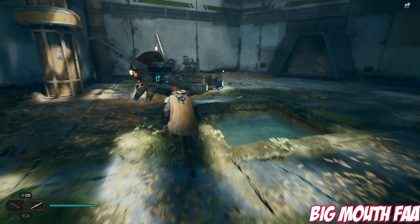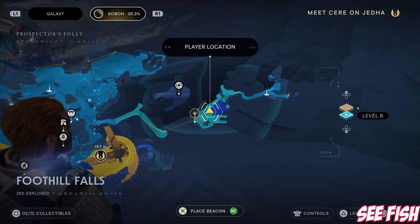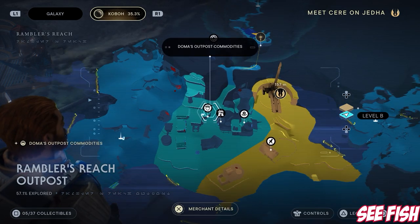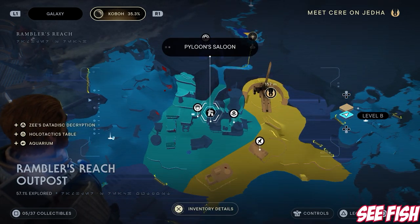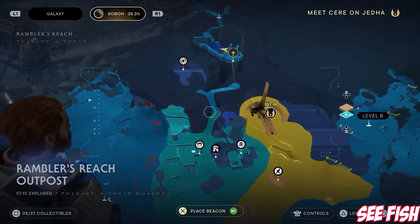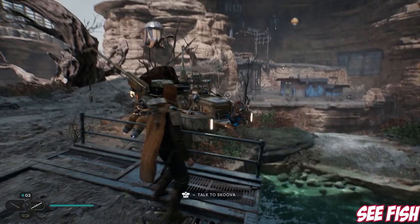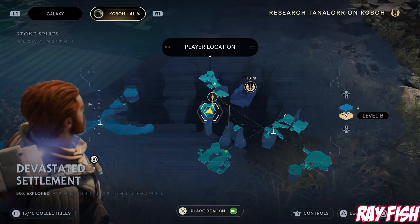The next one is the Seafish. This one is in the Foothill Falls — again, not far from Rambler's Reach. This is another area I think you go to for the story, so you should be able to find him relatively early on.